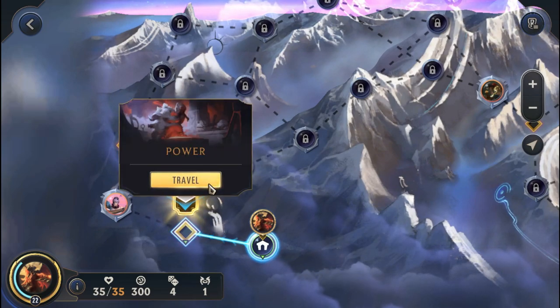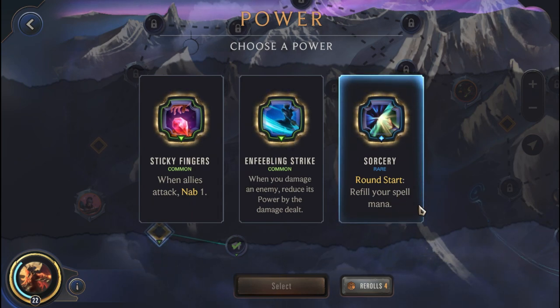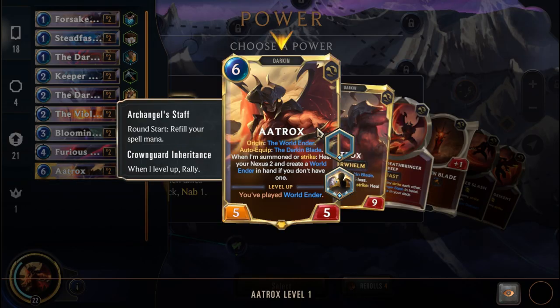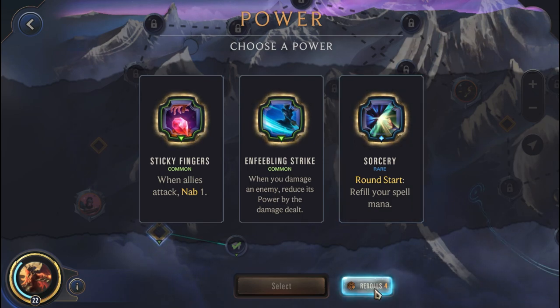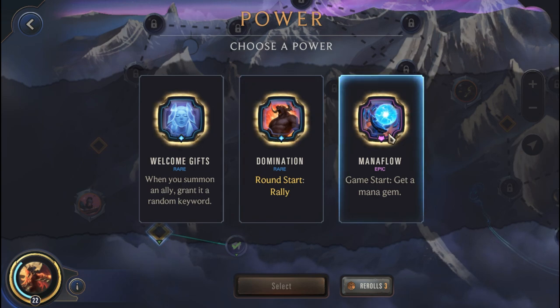Let's head to the first power node. I'm hoping we get an insane power. We get Sorcery - round start revealing a spell mana. I really wish there was a way to know what power we're going to get - but that's the RNG nature of the game. If I knew I was going to get a sorcery, I would not have gone with the Archangel Staff. I think I'm going to re-roll this to see if we can get something else. Oh, mana flow - game start get a mana gem, round start rally with domination. These are too good. I think the mana gem is more important than the rally, so I'm going to go with mana flow.